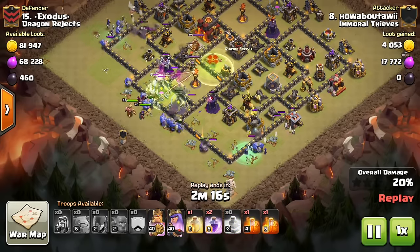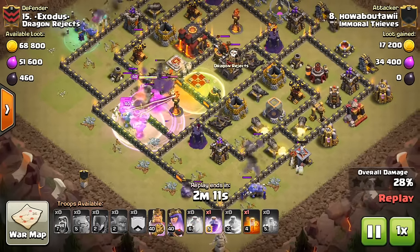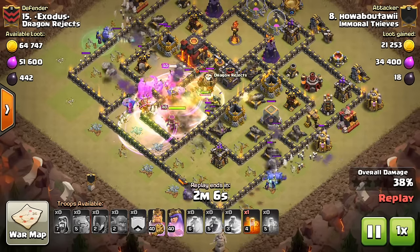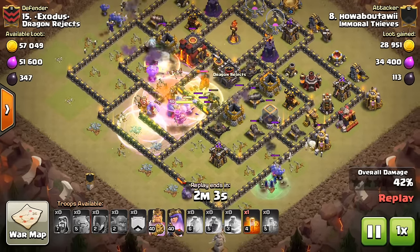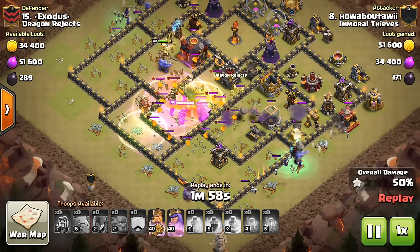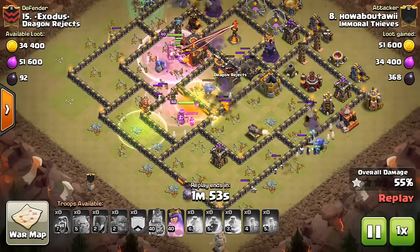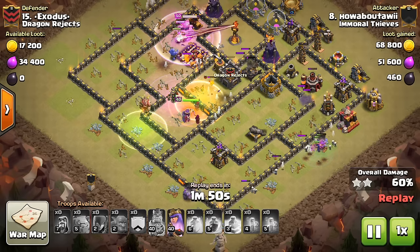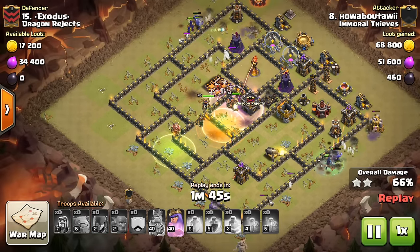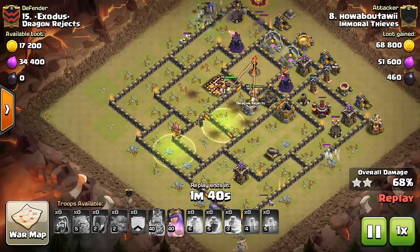Bowlers, Witches — it's the stuff Town Hall 11s do, but it's just being brought down to Town Hall 10, and it's still very much doable even without the Grand Warden. The Witches for the most part are the outside troops. They do a good job, along with a few Bowlers, just making their way along the outside, clearing out all these external defenses. You don't really need the Witches to go into the base as much — they're a little too squishy to go into the base, they tend to go down easily and they're not quite as effective. But going alongside the outside of the base, if you have a few Wizards or Bowlers to help them out, they can basically go 180 degrees around the base. As you can see, the top part does — the bottom part peters out.